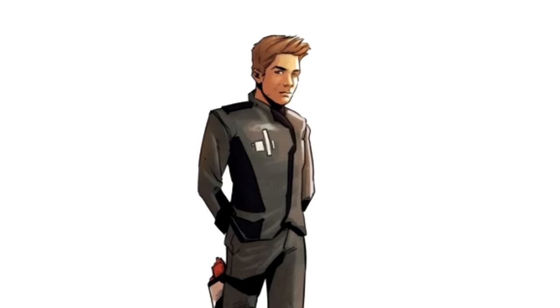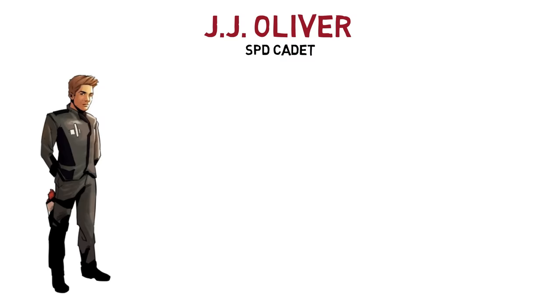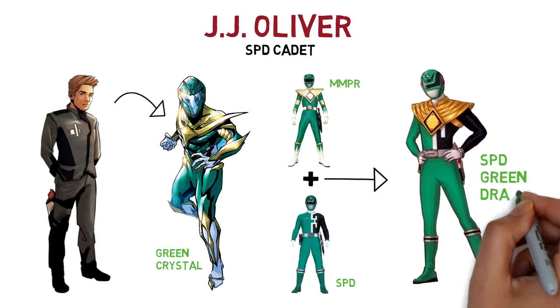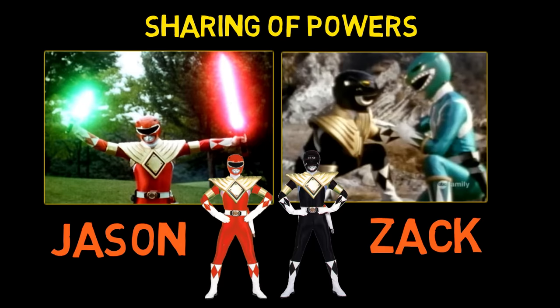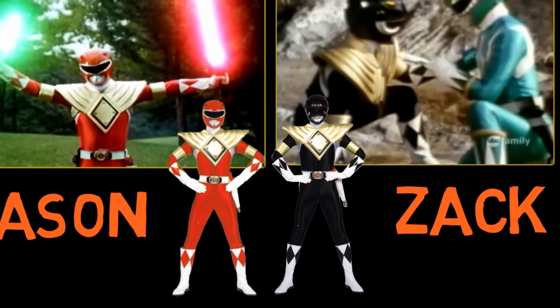Going deeper into JJ's story: the son of Tommy and Kat enrolled in the Space Patrol Delta Academy, becoming a cadet. While undercover on a mission, he used a counterfeit Ranger Morphin crystal that made him into a Mighty Morphin Green Ranger-like form resembling the 2017 film version. Tommy then passed his own Master Morpher to his son, giving him the Mighty Morphin Green Ranger powers, which fused together with his existing Green SPD powers, creating a unique new form — the SPD Green Dragon Ranger. Tommy is also shown to have shared his Green Ranger powers a few times in Mighty Morphin with Jason and Zack, the Red and Black Mighty Morphin Rangers, including giving his shield and golden armbands, which give extra defensive and regenerative capabilities, and with Jason even giving the Dragon Dagger used for fighting and to summon the Dragonzord.